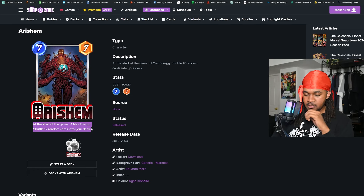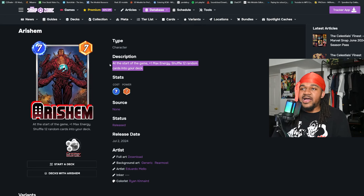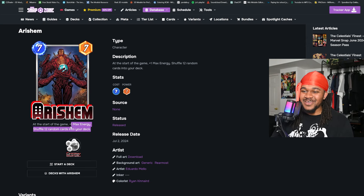His ability is: at the start of the game, plus one max energy and shuffle twelve cards into your deck. Cool ability, I like it. But I can really only see myself using this card on a Loki deck — you must have Quinjet and Loki. But if you play him and see Korg turn one, you've lost. I've never seen a card that loses so hard to Dark Hulk. You'll never be the Dark Hulk deck using this guy. But the twelve random cards and the extra energy — you might be able to cook with it.